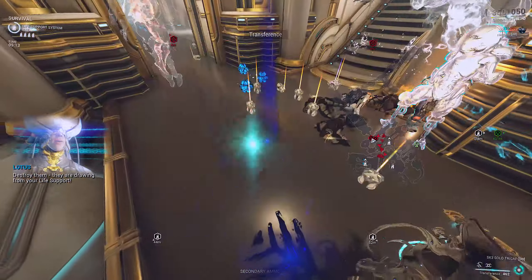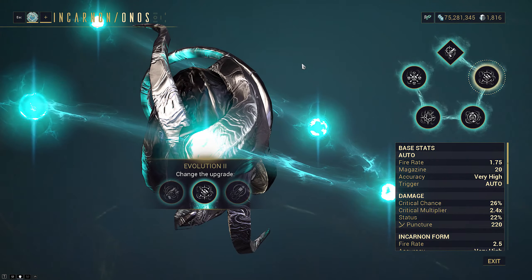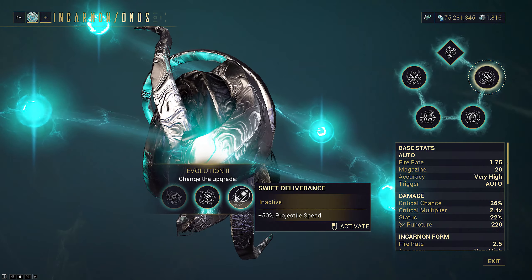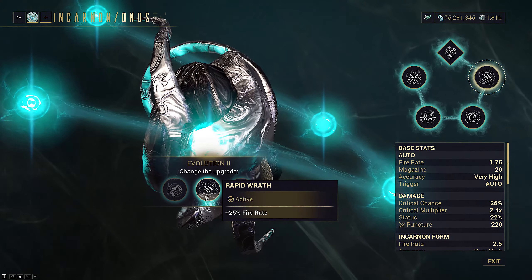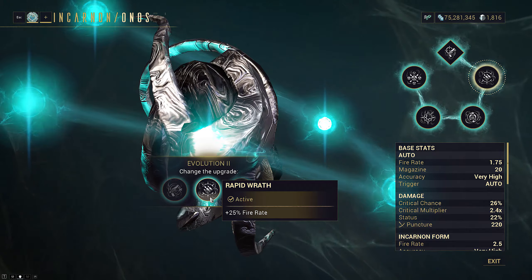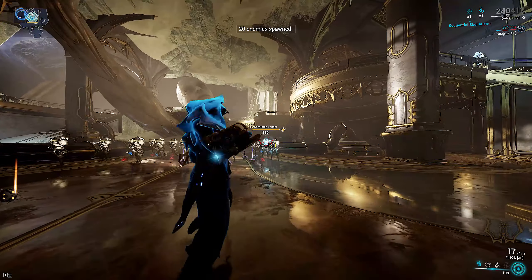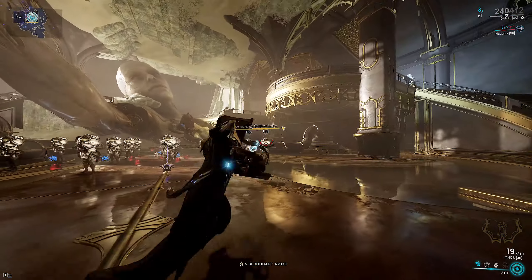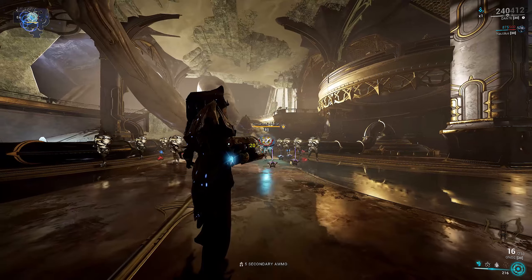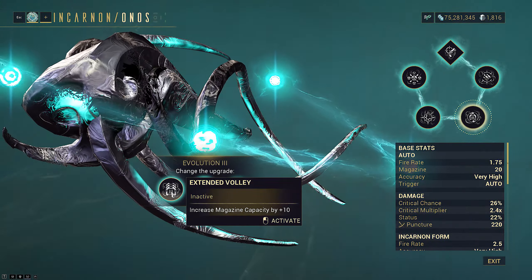The second perk tree is a no-brainer. The Incarnon mode is hitscan, and the primary mode projectiles shoot relatively fast so you do not need more projectile speed. The weapon has nearly zero recoil whatsoever, so you can also skip that. Both modes desperately want all the fire rate they can get, so we pick Rapid Wrath. The third perk tree is also easy. The reload is the main annoyance on this weapon, and I would rather cut that down to almost nothing than increase Magazine Capacity, which also does not affect the Incarnon mode. Therefore, Extended Volley is out.